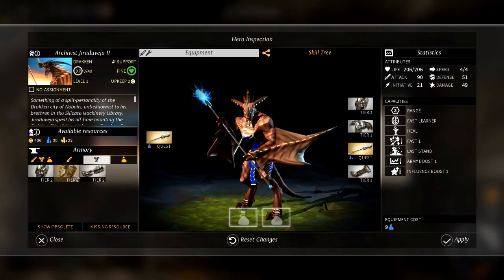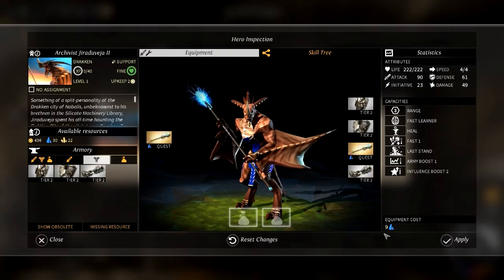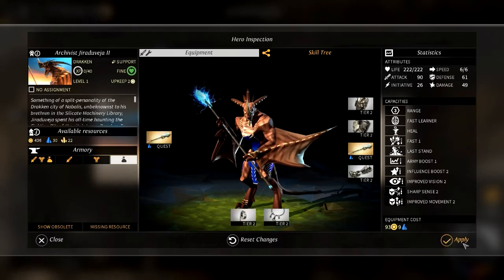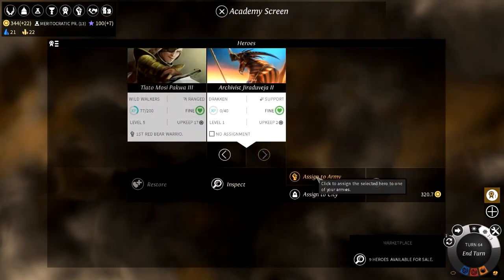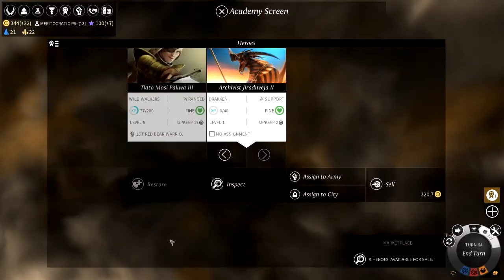Let's put on some tier two. It's going to cost some titanium but we've got it. Improved movement. A bit of money, but he's going to come out just amazing. Academy — so now we've got two of them, which is pretty cool. Let's assign him to another army. We can't assign him to an existing one since there's already someone there, so we need to make a new army and then we'll get him out.